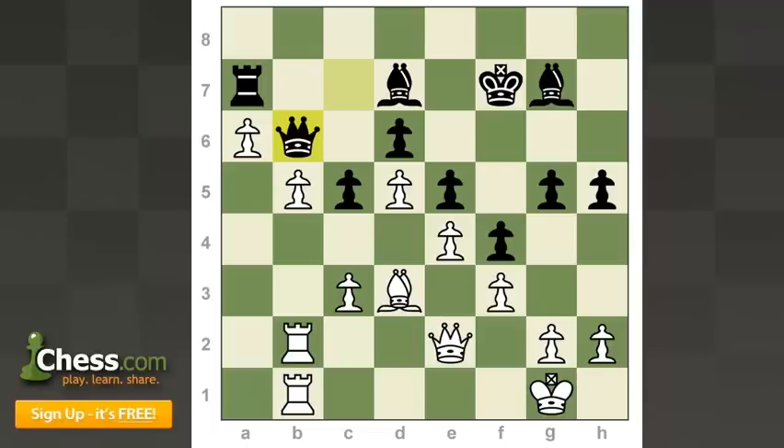My extra exchange is not really worth anything here because the position is closed and there are no open files. There's nothing for my rooks to attack — they're just building pressure against my own pawn. For the rest of the game, black is not going to move his queen or his rook, but will just shuffle his other pieces around, making it very hard for me to break through. Pause the video and try to see if you can come up with a good plan for white to win.